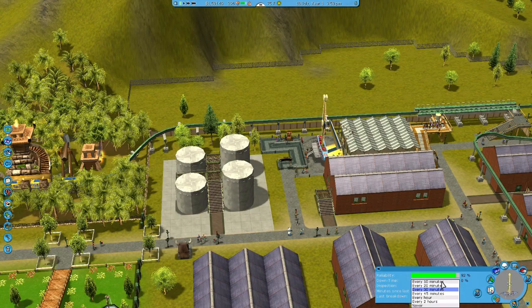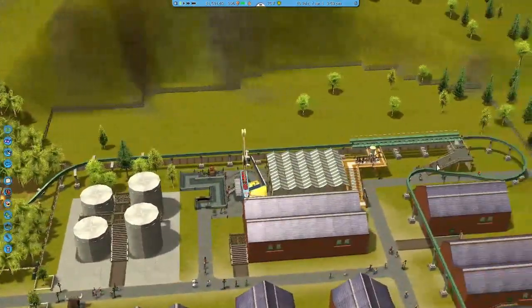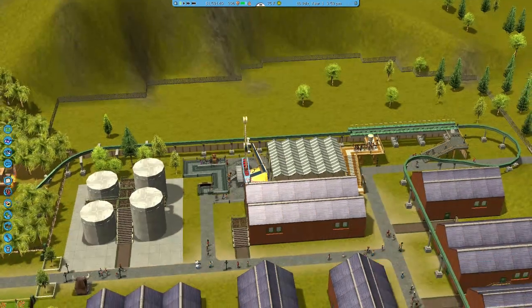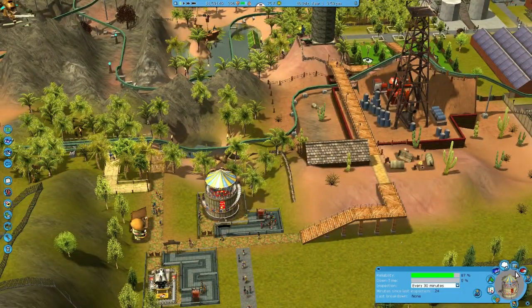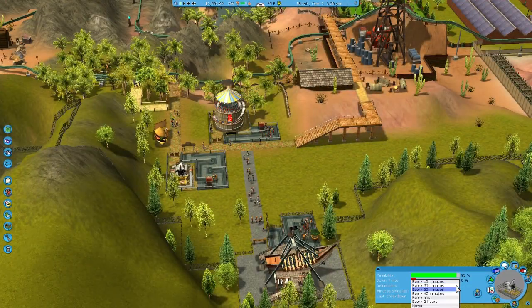I hadn't really done too much of this - I've got to add some stalls because I didn't have very many in the last episode. I was more concentrated on getting the park clean. I also need a good maintenance record; when Cameo comes in she wants to see that. All my rides were left at 30 minutes so I'm going to change them all to every 10 minutes.